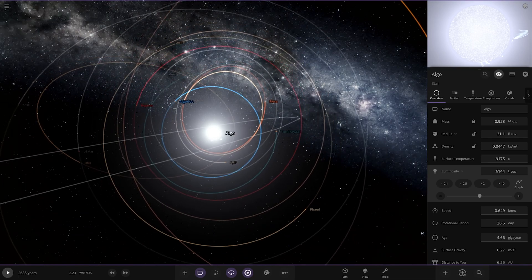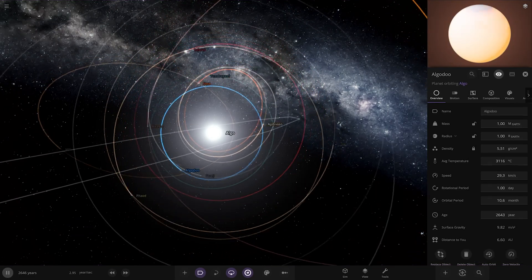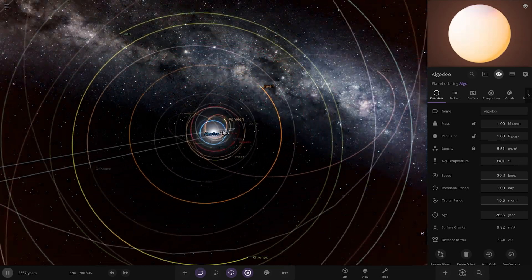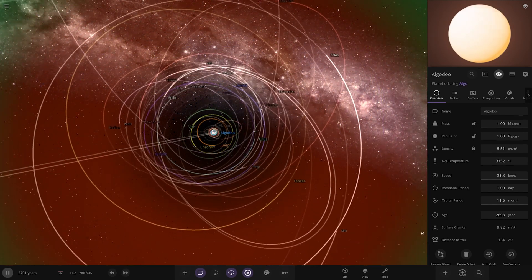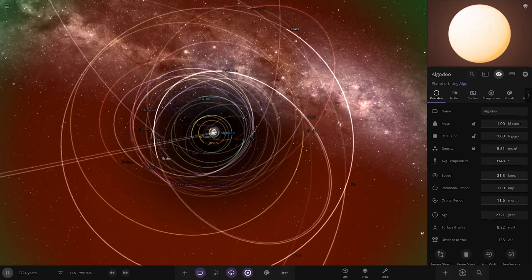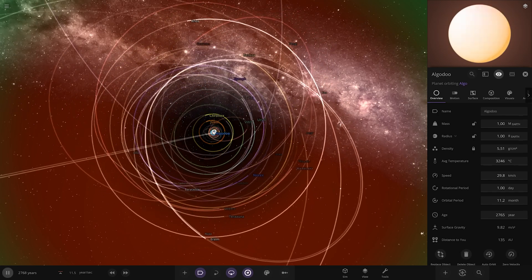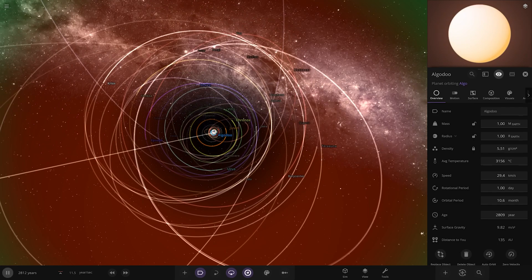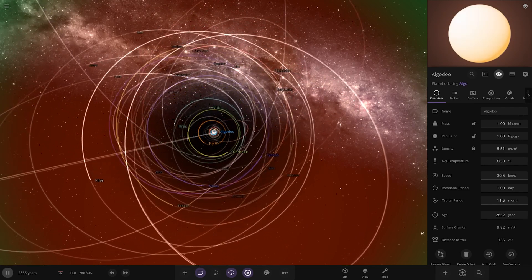How hot is the inner system now? These guys are going to be swelteringly hot — 3,000 plus on these former rocky worlds. Not looking great at all. Let's continue with more evolution time, running as fast as we can go. The orbits are absolutely drastic — stuff is flying absolutely everywhere. Not much activity from the gas giants ejecting stuff necessarily, but there's a lot of material getting slung around quite a lot.